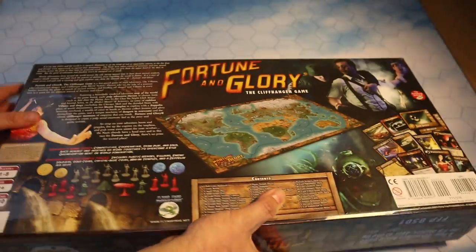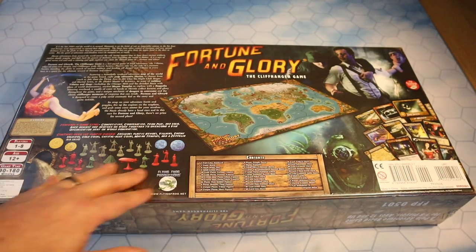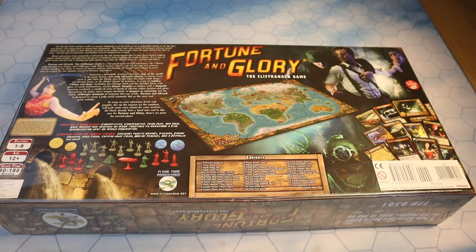Let's look at the back before we open it. We can see the world map, and the flavour text reads: It is the late 1930s and the world is in turmoil. Humanity is on the brink of war as imperialist nations work aggressively to expand their dominion. The Nazis have taken control of Germany and spread darkness across the globe in their hunt for powerful occult artifacts. But the spirit of adventure and freedom won't be stamped out so easily. You're already getting Indiana Jones vibes — it sounds great and world-spanning.